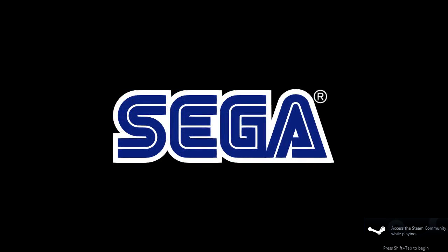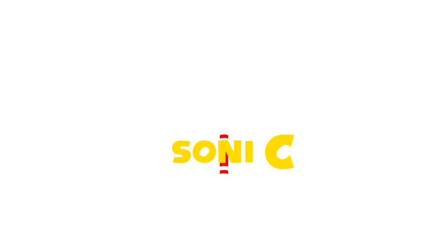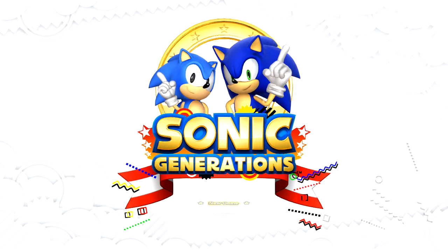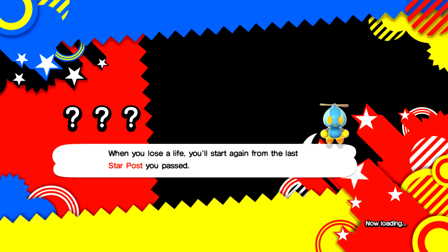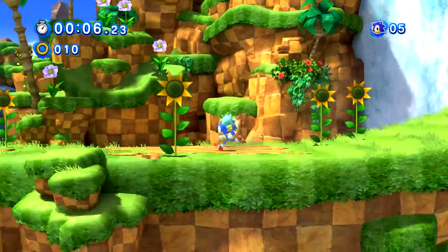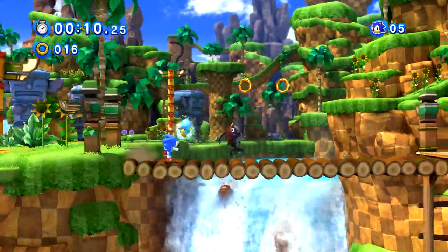SEGA. You can do anything you wanna know — look me up if you ever need some help. Here's a tip to get you started: press the V button to spin jump up to higher ground.